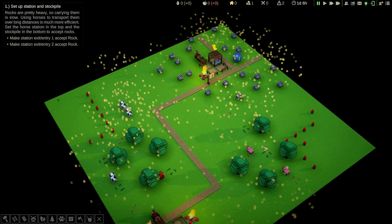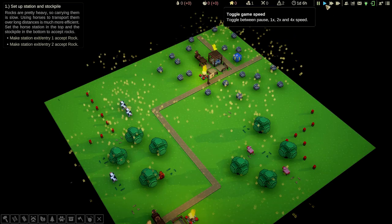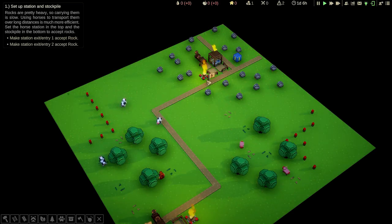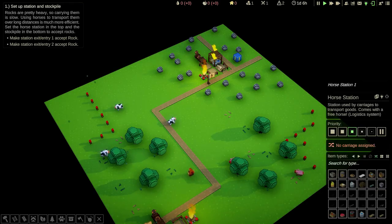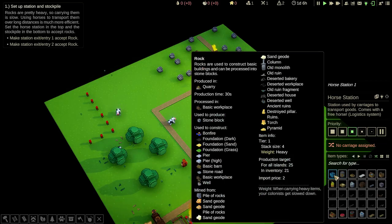In this episode we're now going to take a look at the first bit of logistics with horses and horse stations. It says make station one exit entry except rock. So if we left click on this horse station, we need to select rock.